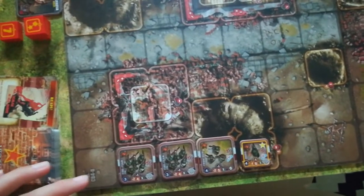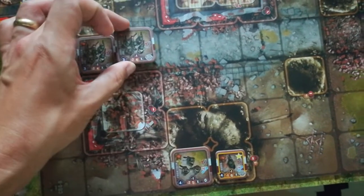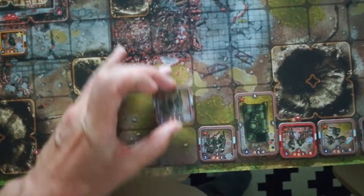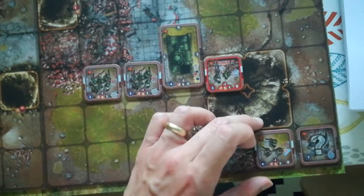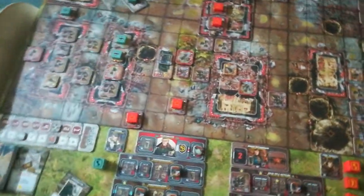Finally, the Soviet rear line — the reinforcements entering from the table edge. I'm counting this as an entry hex and moving them in. So we've got a nice line of reinforcements coming in. There endeth the movement for turn three.